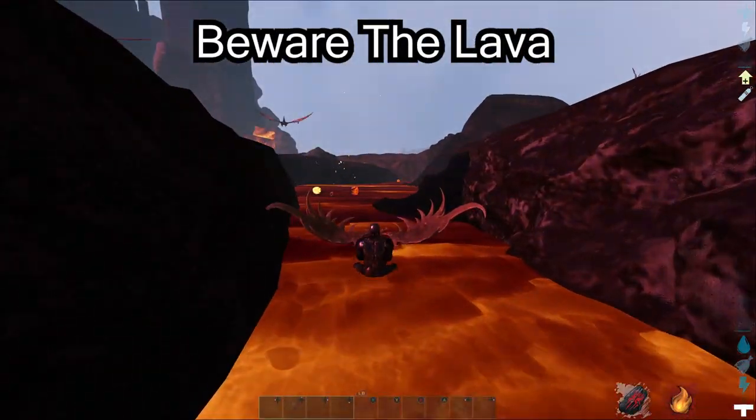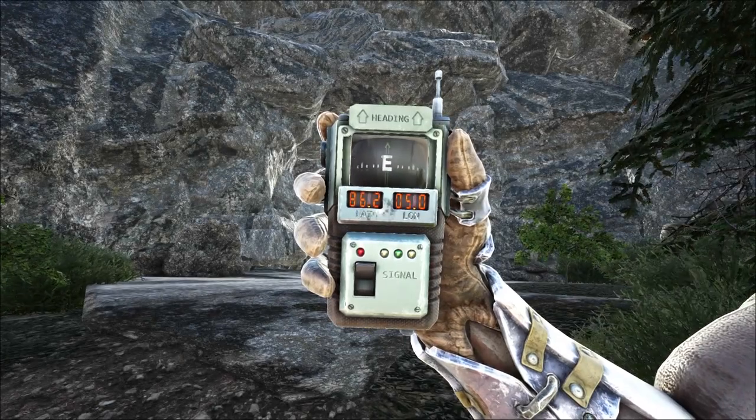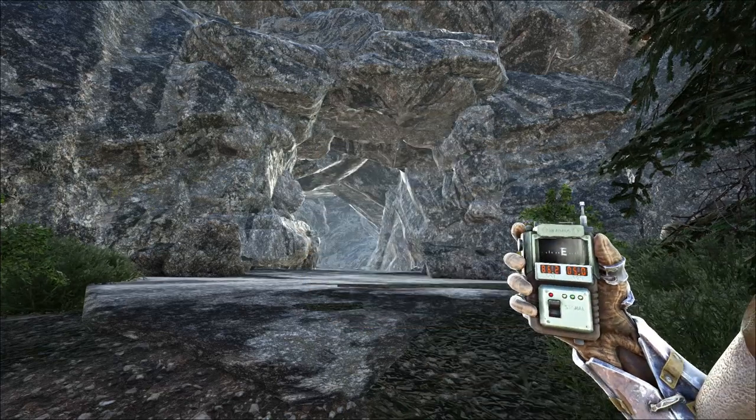The Alpha Dragon drops 440 element and a trophy. The cave entrance closest to the dragon is near 86-5. If you enjoyed the video, smash that like button. Have an awesome day.